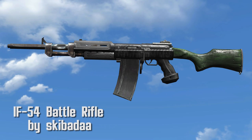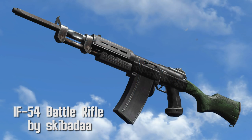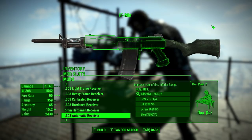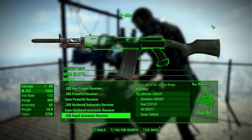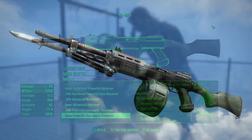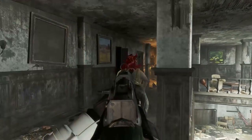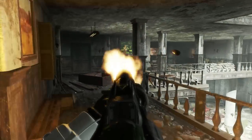IF-54 Battle Rifle by Skibada. Another mishmash of weapon parts, the IF-54 is a great rifle with a ton of variety with mods. You can install just about any receiver — the list is huge. Concerning the other mods, there are 5 barrels, 5 stocks, 8 magazines, 14 sights, and 4 miscellaneous mods including the bayonet, compensator, muzzle brake, and suppressor.